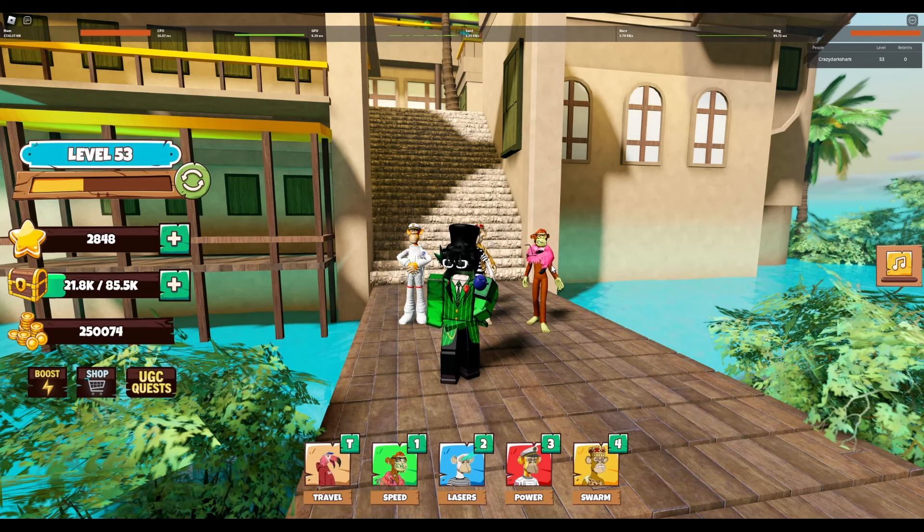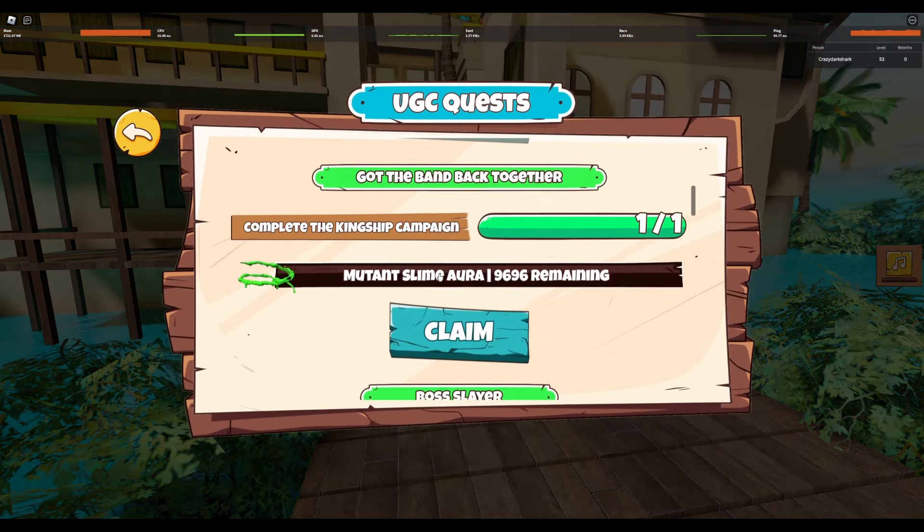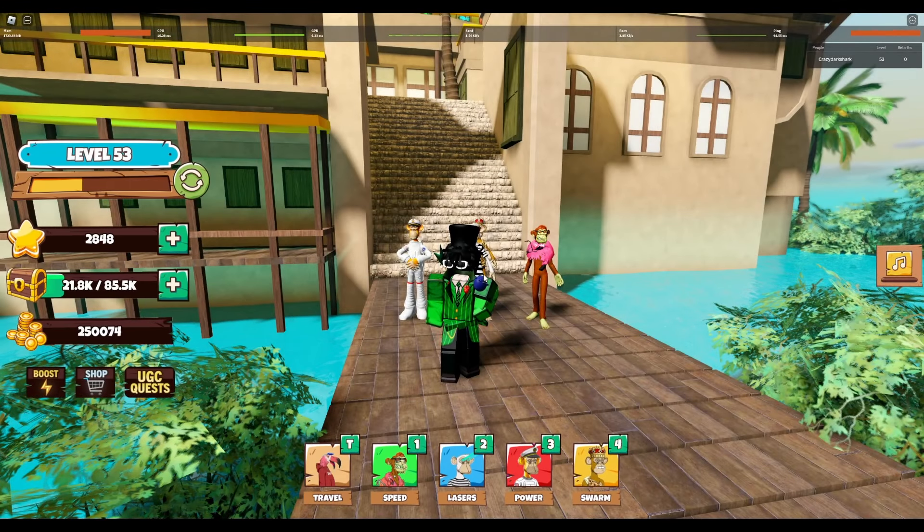Welcome back everyone. We're covering a forgotten UGC limited — it's this aura, and there's currently 9,000 stock left. What you want to do to get this item is complete the campaign of this game. It's a simulator, and I timed myself — it took me about an hour and 30 minutes to complete. As you can see, there's the aura.